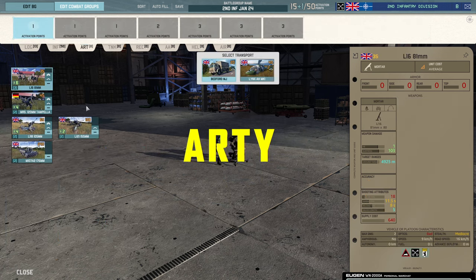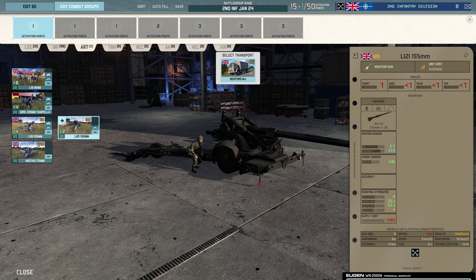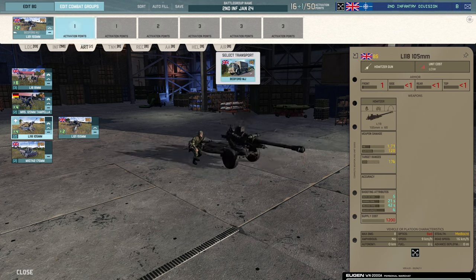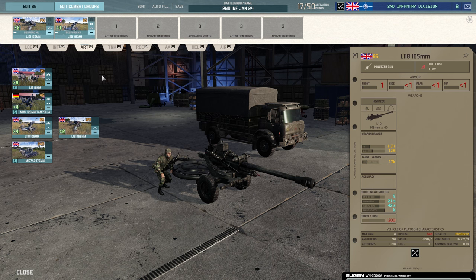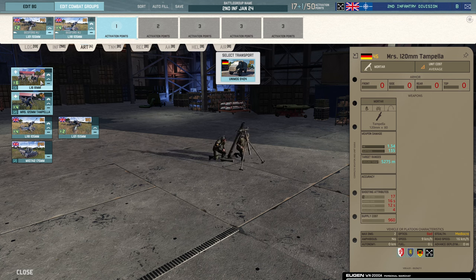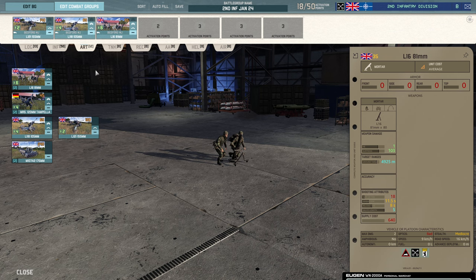Moving on to artillery — you don't get a lot of choice here. The best thing in this tab is the 120mm mortar, but it's German and I'm not sure what's going to happen with those long term. I'm going to take the 155mm cannons because I quite like those, and also the 105mm. You could rank these up but you only get two, and I don't think it's worth it for their aiming time. Peppering buildings with these might work out well — they do collapse buildings even if they don't kill what's inside. Then for mortars, I'd rather have the 120mm Tampella but since I'm avoiding Germans I'll take the 81mm British ones.